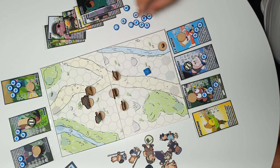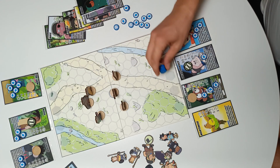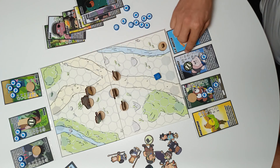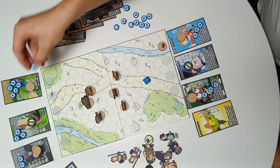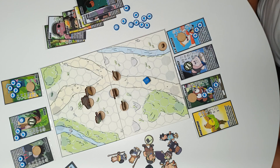But if she had rolled plus 1, that would be 3 accuracy — reaching 3 hexagons away. She would have hit Amaya with a balloon, and Amaya would get 1 wet token.